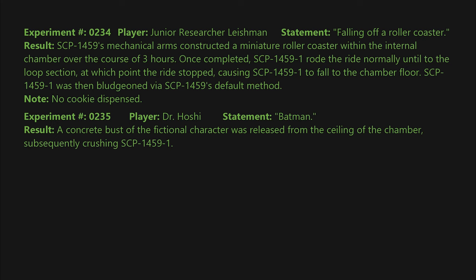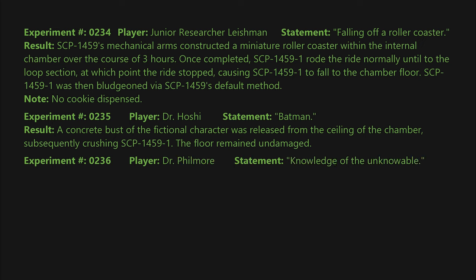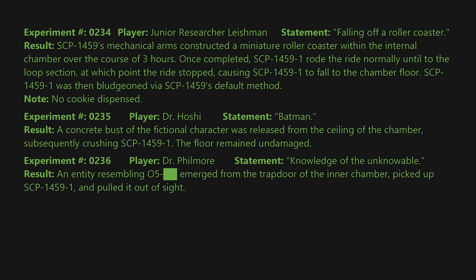SCP-1459-1 was then bludgeoned via SCP-1459's default method. Note: no cookie was dispensed. Experiment 0235: Player — Dr. Hoshi. Statement: Batman. Result: a concrete bust of the fictional character was released from the ceiling of the chamber, subsequently crushing SCP-1459-1. The floor remained undamaged. Experiment 0236: Player — Dr. Fillmore. Statement: knowledge of the unknowable. Result: an entity resembling O5-[BLANK] emerged from the trap door of the inner chamber, picked up SCP-1459-1, and pulled it out of sight.